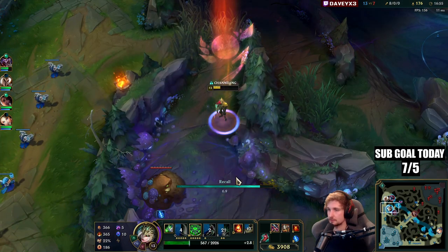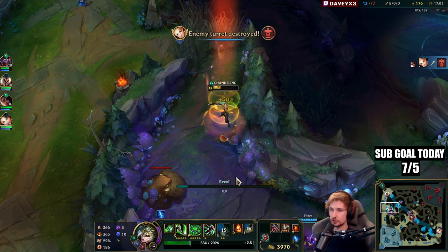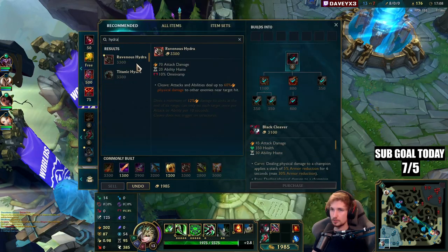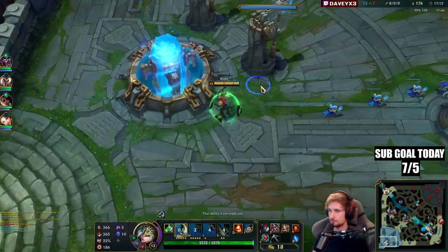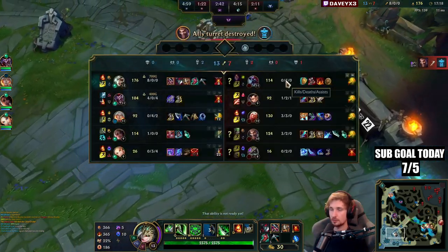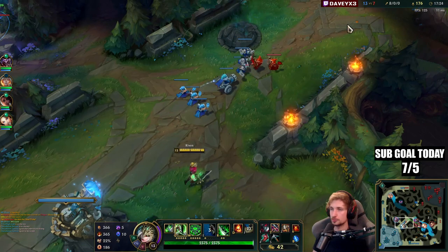Let's go back again. Draven is really the only guy that can potentially beat me with his nasty slow, but then again I've got 3.9k gold. That's enough for Black Cleaver and also a Hydra. If I have Flash, I will literally delete Draven completely from 100 to 0 — no ultimate needed.